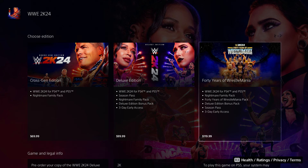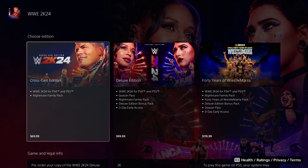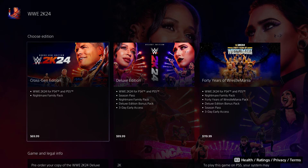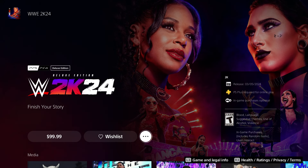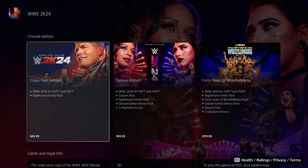So we're going to select the deluxe edition. With the deluxe edition, you can get it three days prior. We get WWE 2K24 for PlayStation 4 and PlayStation 5 — if you have a PlayStation 4 you can also play on PlayStation 5. Same thing goes for Xbox — you can play on Xbox Series X or Xbox One. Also PC. With the deluxe edition, you get a season pass, the Nightmare Family Pack, the deluxe edition bonus pack, and three days early access to the game. Meaning the game comes out on the 8th, you will get it on March 5th.